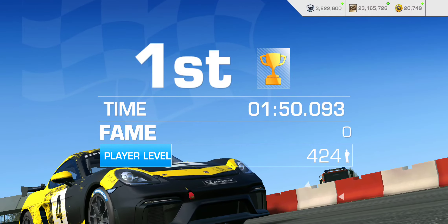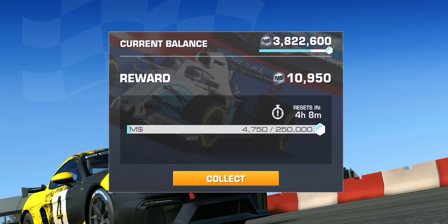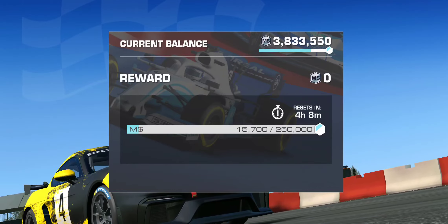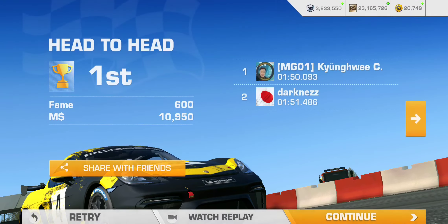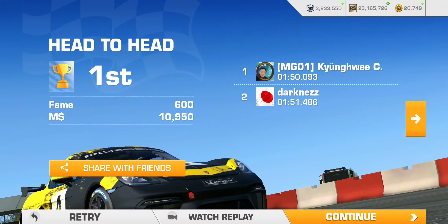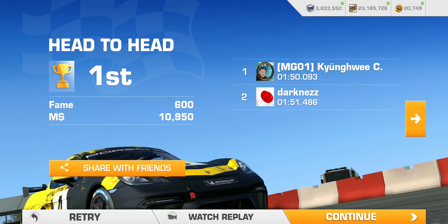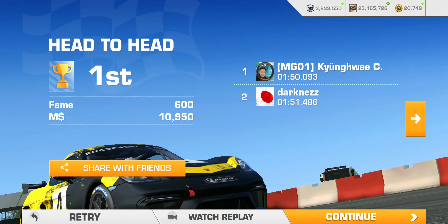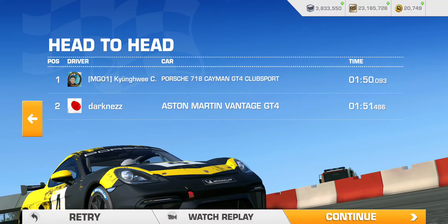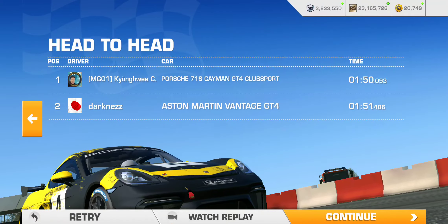These cars are not new to the game, but they are new in the daily race — they're introducing more cars to help accumulate that 250,000 motorsport dollar daily cap, giving us variety. I still go to Formula 1 sometimes — even the 2019 season Formula 1 — doing the Monza runs with a fully upgraded car. Cutting some corners, you can finish a lap in about one minute five seconds, so nine laps takes just over 10 minutes. If you can do 25 laps, that's essentially the 250,000 motorsport dollars.